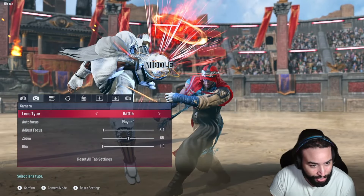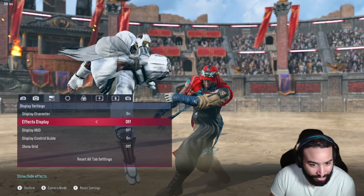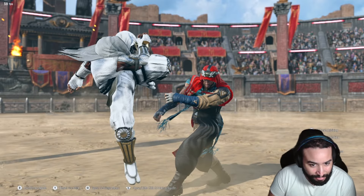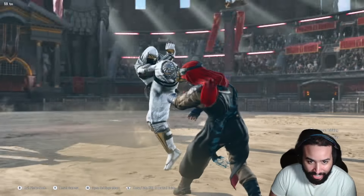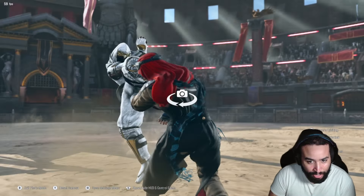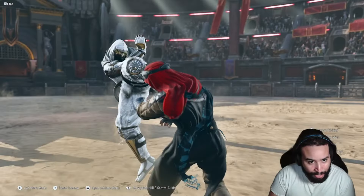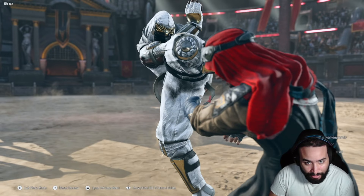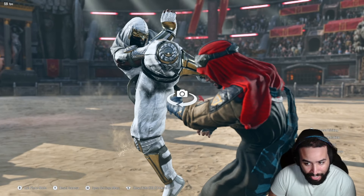Then I can come over here — you don't want that big thing in the middle. You can remove the effects. Now it's just the characters, like that. You can also pan around, zoom in, zoom out as much as you want. Get to the right pose — something dramatic, like that.